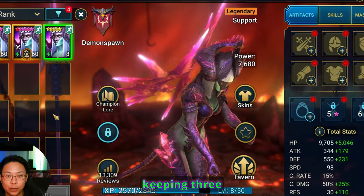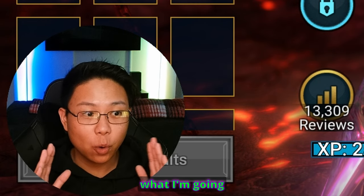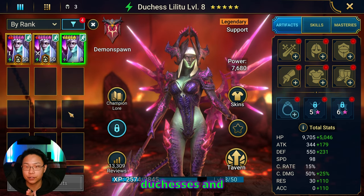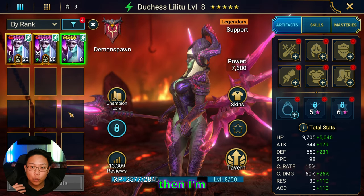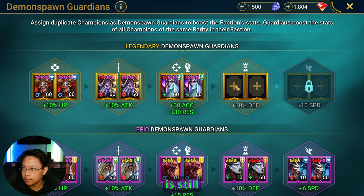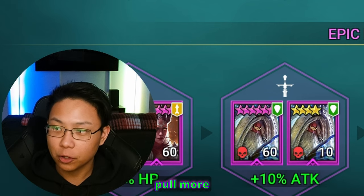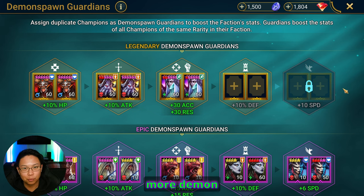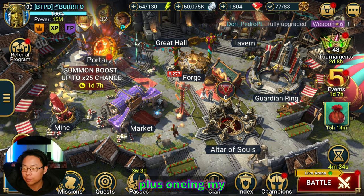Personally, I'm going to keep three Duchesses. If I pull any more after this, I'm going to start filling up my faction wars, because my Demon Spawn faction wars is still lacking - I could get some extra defense and speed. I'd pull more Duchesses to fill those out, and only after that would I start plus-oneing my champions.